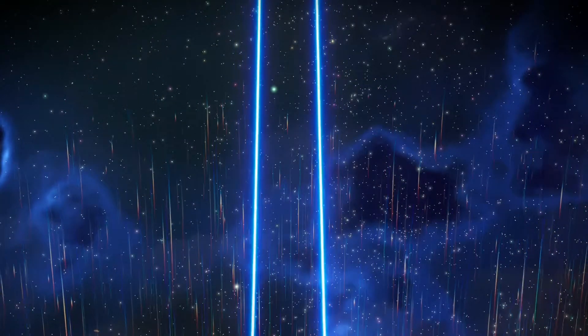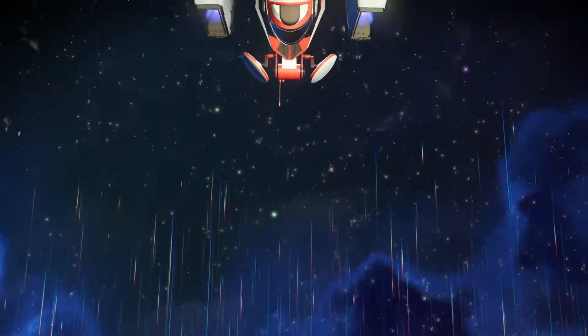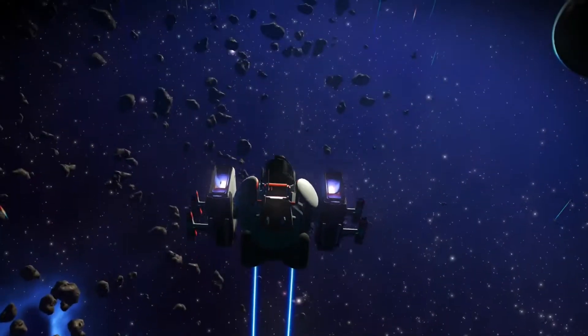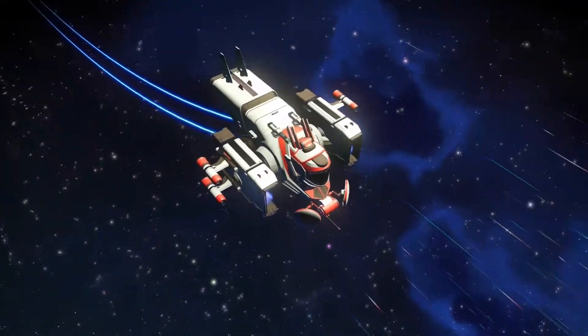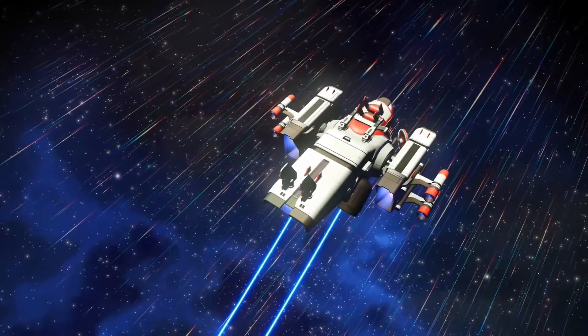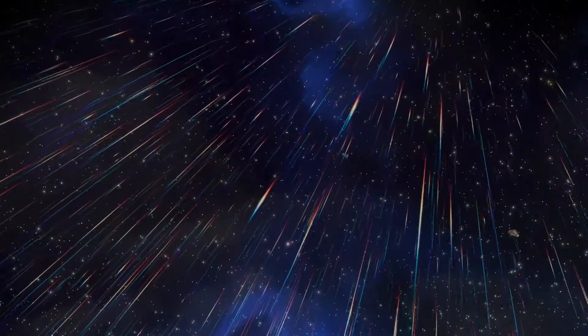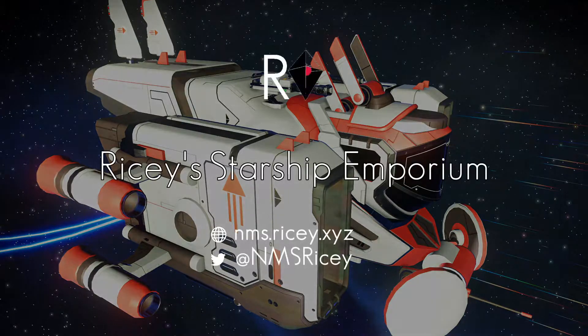Well proportioned too. And then as we swing round for the silhouette — really quite nicely put together. Quite a stunning little ship this one. Spec her out up to an S-Class and she'll go for miles. So there we are — Jurishi's Prospect. I like this one. Nice. Chunky. And a great colour scheme.